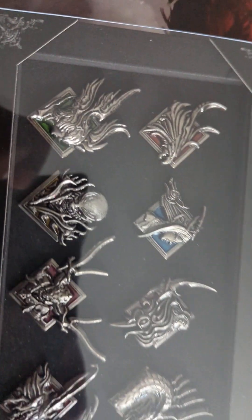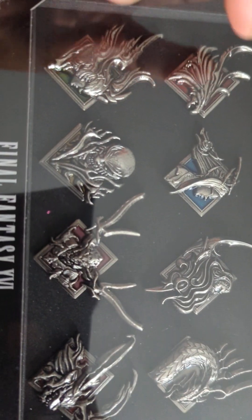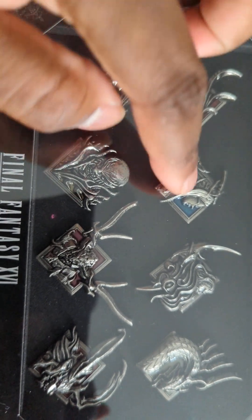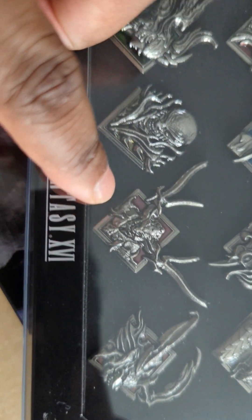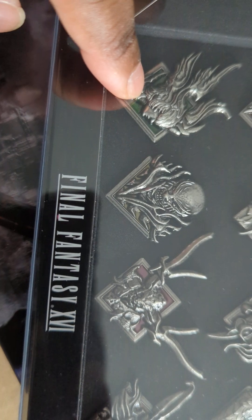These are the steel pins of the various icons in the game: Phoenix, Shiva, Ramuh, Bahamut, Efreet, Odin, Titan, and Garuda. That's what was in that box.